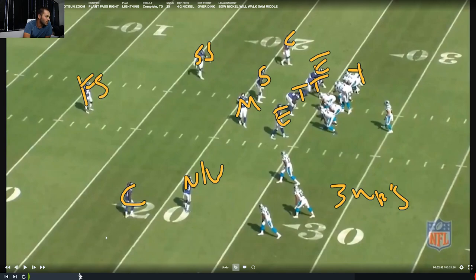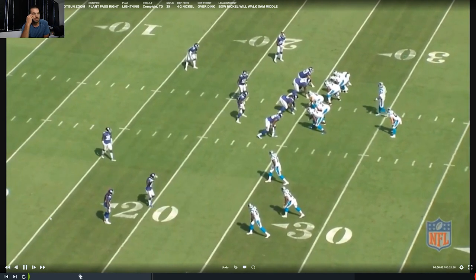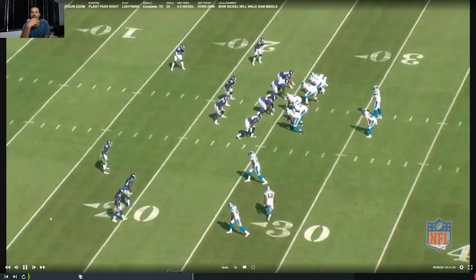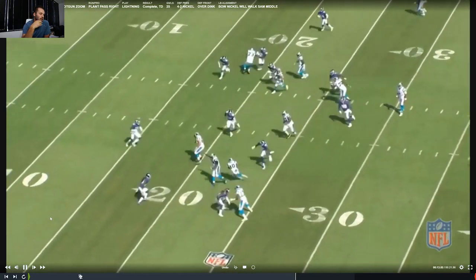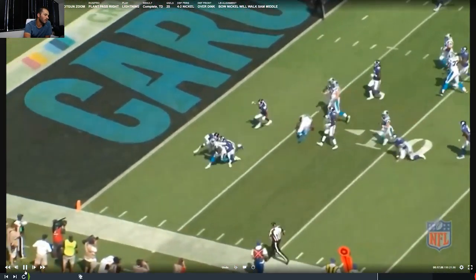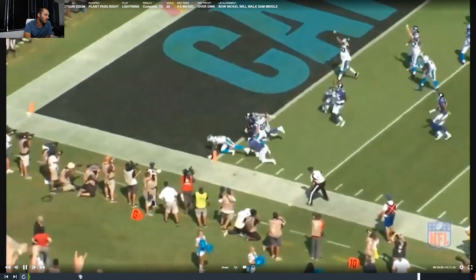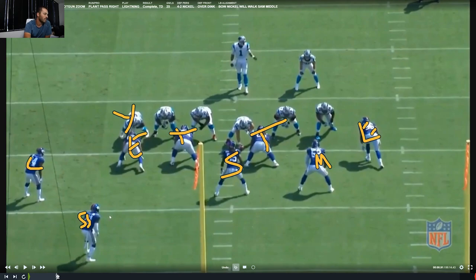Those are my five DBs. We can watch the film — I think this is a tunnel screen to the left, and a touchdown. Looking at the tight shot: end, my tackle, my tackle, my end. Because of my Y being here, I've got my Sam and my Mike. This is a corner and this is a strong safety. Let's go back to the diagrams.